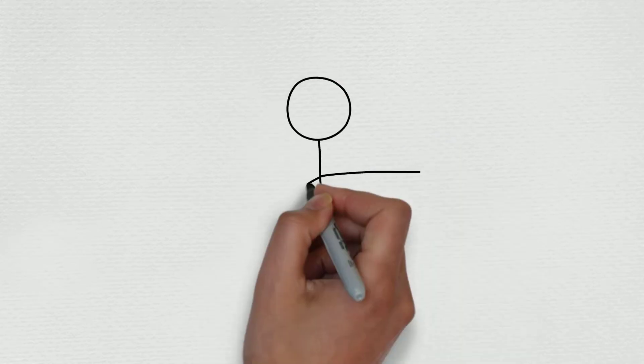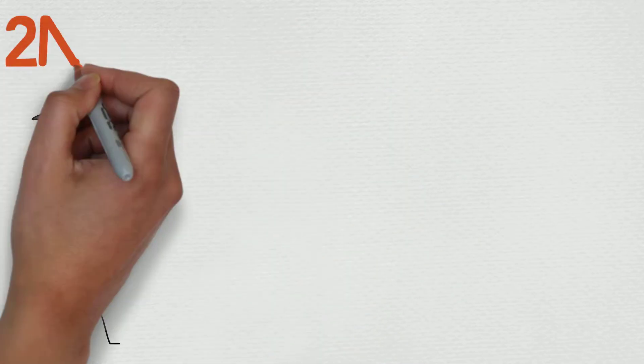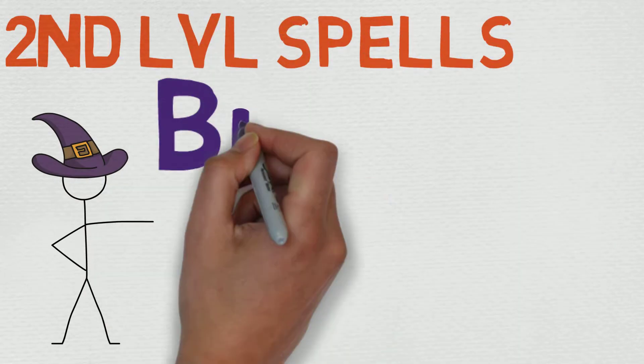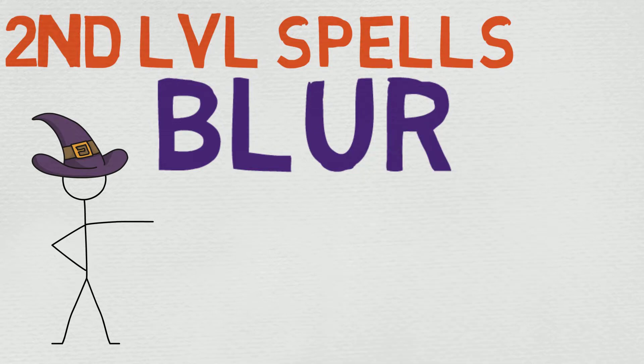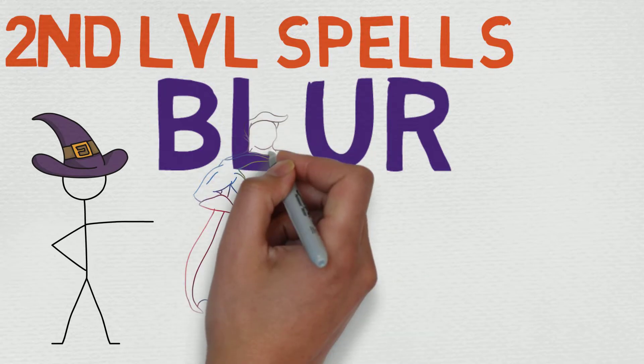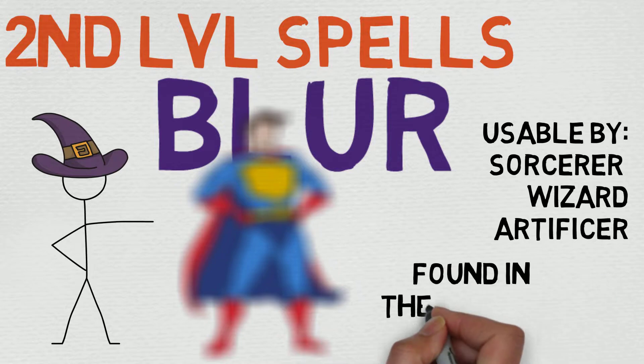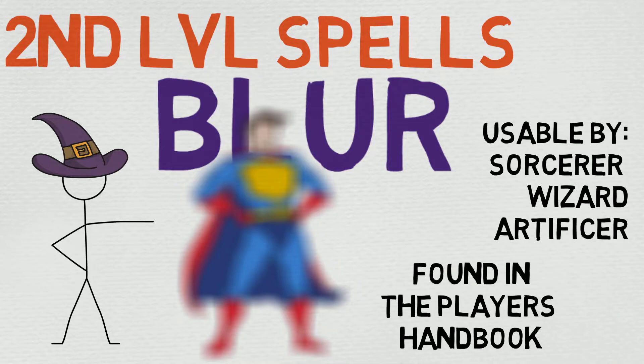Hello, spell casters of all shapes and sizes — my name is Chance, welcome to my spell book. Thank you so much for tuning into the 11th episode of our second level spell series. Today we're going to be taking a look at one of the other OG protection magics out there, and honestly one of the coolest ones from a thematic standpoint. It is Blur. I remember using this in a couple of D&D video games and I always thought the animation was kind of cool, so this does hold a tender spot in my heart.